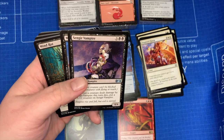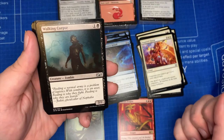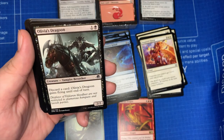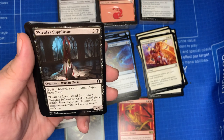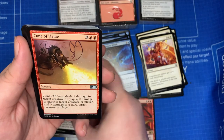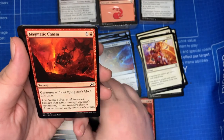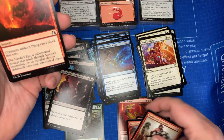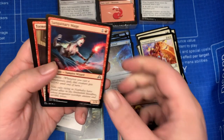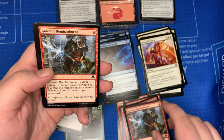For our black: Swamps, Sanguinary Vampire, Murder, Mind Rot, Walking Corpse, Dead Weight, Sanitarium Skeleton, Olivia's Dragoon — two of those — Scurge Drag Supplicant, Succumb to Temptation, and Lawless Broker. And I have gone into red: Cone of Flame, Incendiary Flow, Borderland Marauder, Magmatic Chasm — twice — Pyre Hound, Sanguinary Mage, Tormenting Voice, Brazen Wolves, and Galvanic Bombardment — two of those.